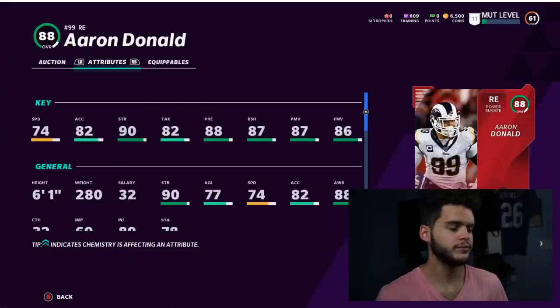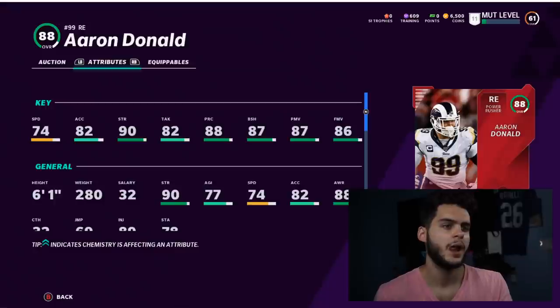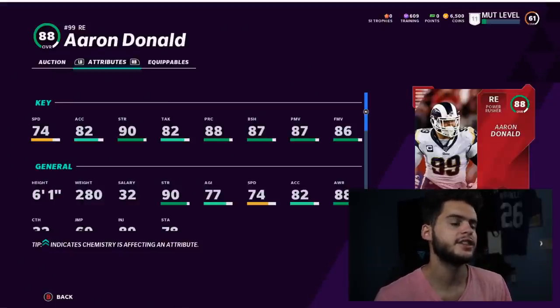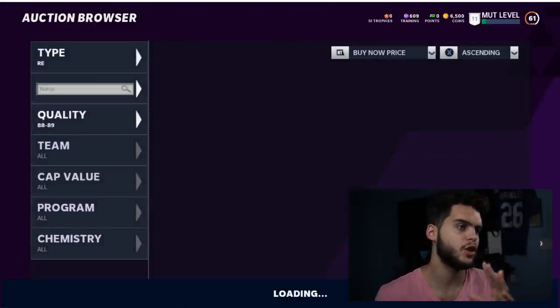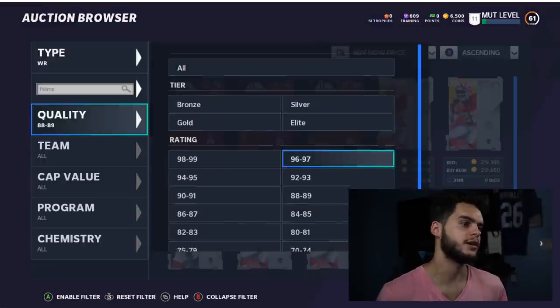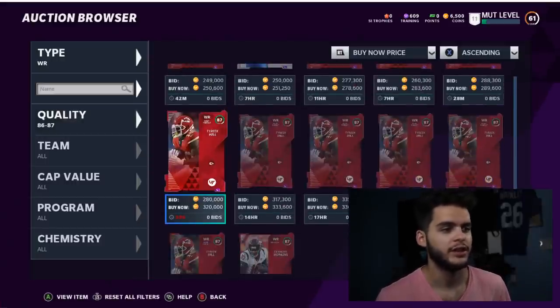Coming in at number four — Aaron Donald. Self-explanatory. He's one of the only cards you can keep at that position all year and never have an issue. He always gets upgrades steadily — probably a 92 or 93 around Halloween, then maybe a 96 or 97 team of the year, then a defensive player of the year card. His team of the year last year was still one of the best right ends even in June, five months later. Power him up and lock him in all year. The only hesitation might be a limited legend, but before you know it Donald has another upgrade and you're glad you stuck with him.